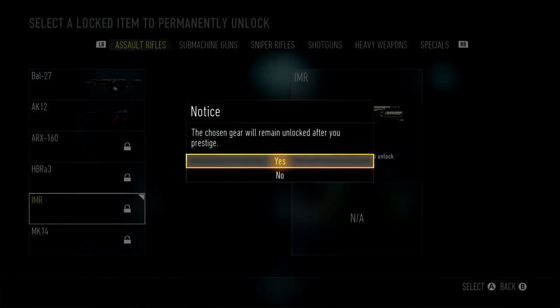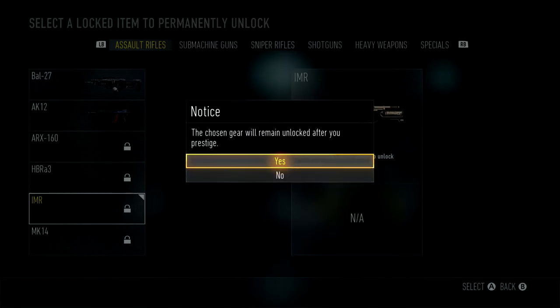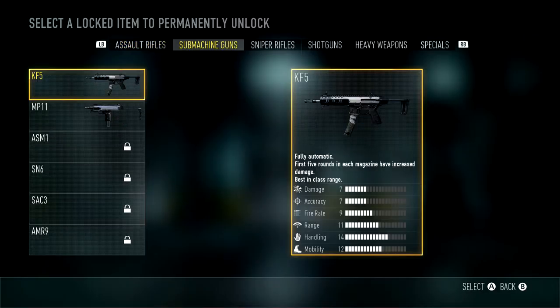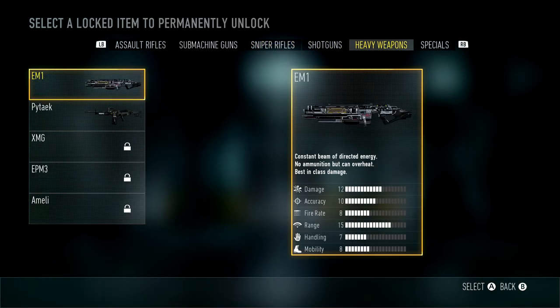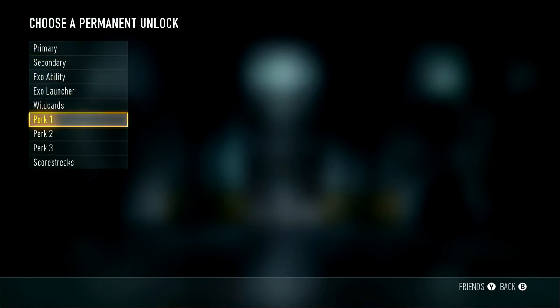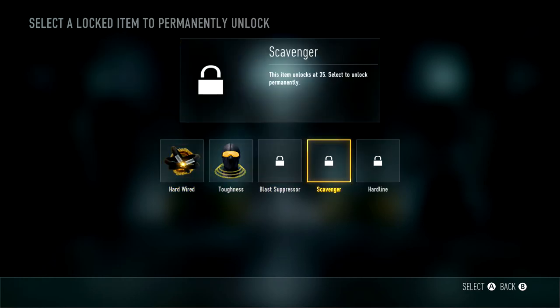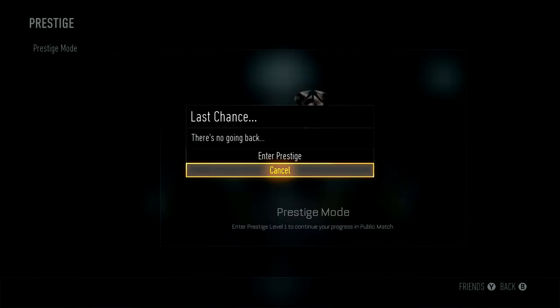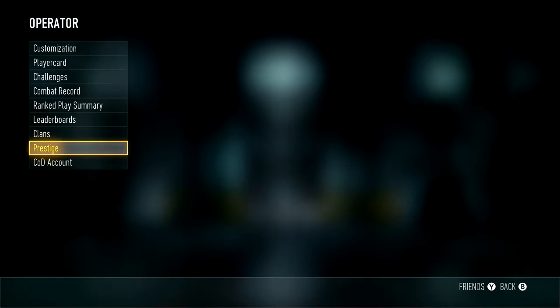I know the IMR only unlocks at level 32, and I also have a really good supply drop IMR, so I was undecided. But since I usually go aggressive I use my KF5 submachine gun — and I have a cool supply drop version of that too. Ultimately I decided to go for the Scavenger perk, because for my rushy aggressive playstyle, running out of bullets happens really often.